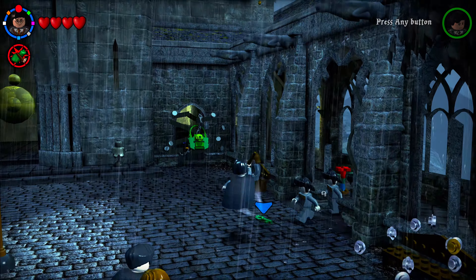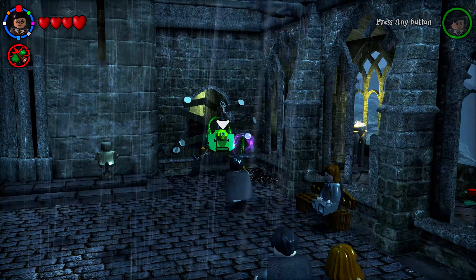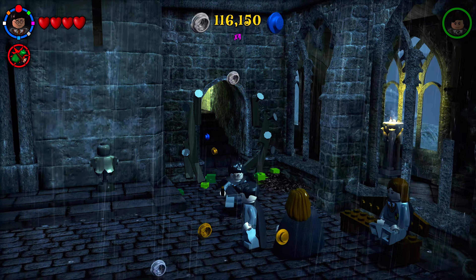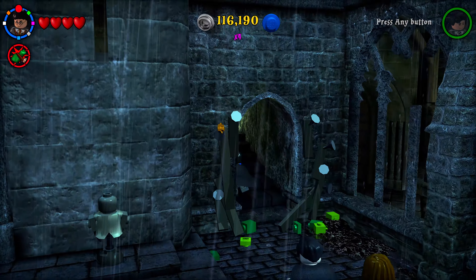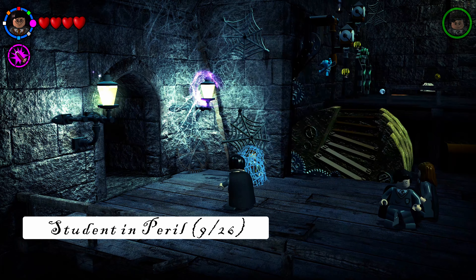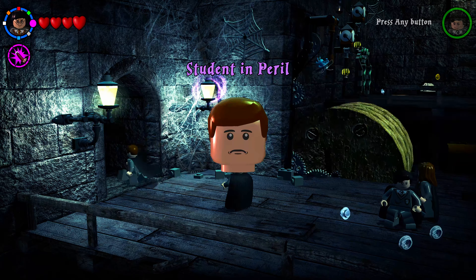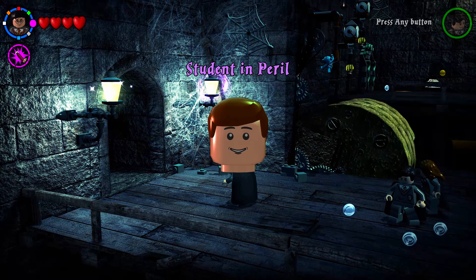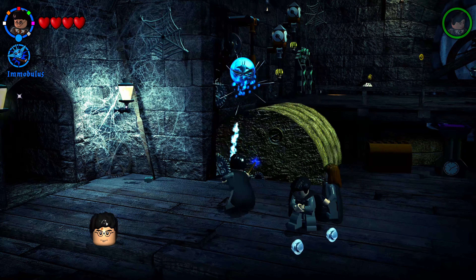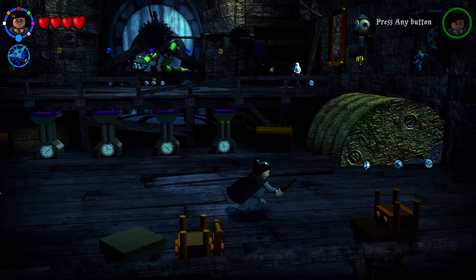After destroying things in the courtyard, you'll find a green key on the ground — use it to open the lock on the right side of the clock tower. Enter the clock tower, and immediately on your left is a student in peril trapped in spider webs — free them right away.